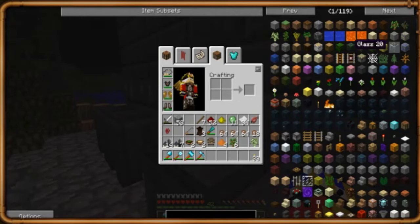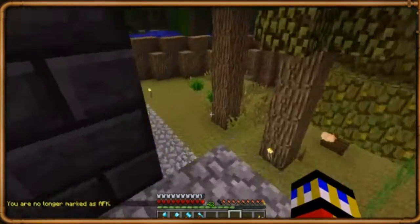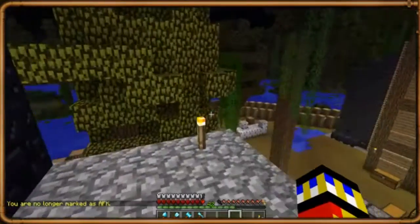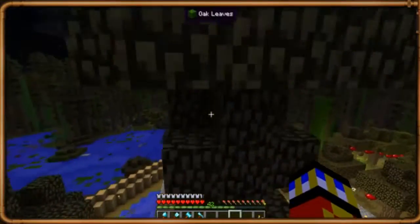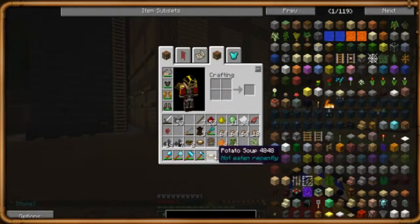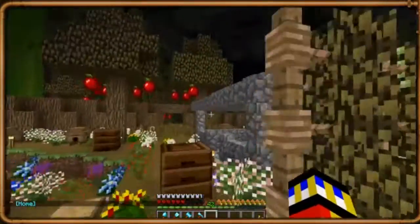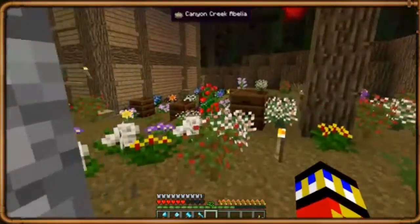Good morning guys, GameGrid here. Okay let's get started — we're back, episode two. This time we're going to be looking at the Wild West. We're on the Wild West server right now and I'm going to show you some of the basic features, the mods and the content, and then we'll go to the spawn town and look around there.